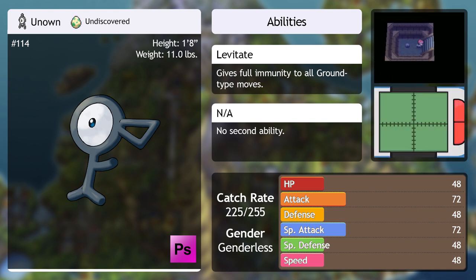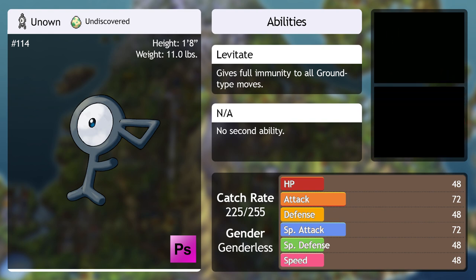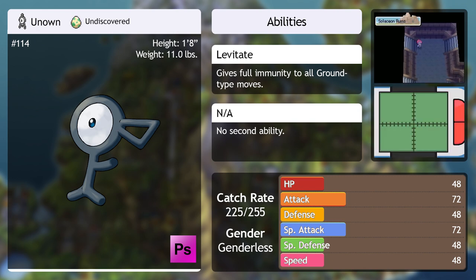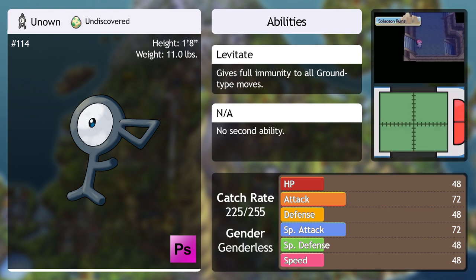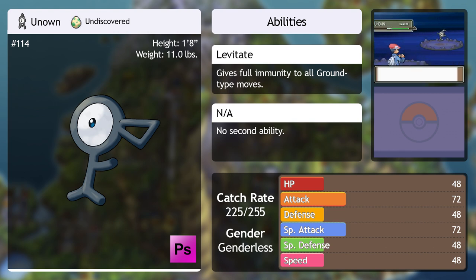For those that don't know, Hidden Power is a move that is different for every individual Pokémon that is taught it. It's based on individual values, so it can be any power between 30 and 70, and ironically, with it being listed as a Normal-type move in the in-game menus, it can be any type except Normal. If you want to know why Unown is such a spectacular fail in this game in particular, the fact that it can only learn Hidden Power — which is now always special thanks to the physical/special split — means it can never use its 72 Attack stat no matter what anymore! That's a leftover from back when Hidden Power could be physical. Yeah, that's a spectacular fail if I ever saw one.